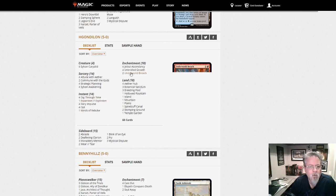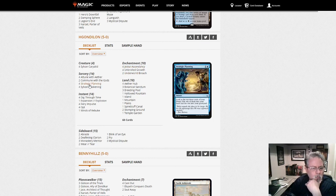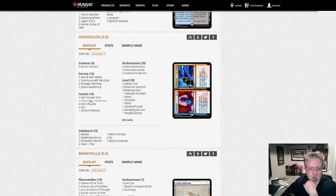Gondolion with a Jeskai Ascendancy Underworld Breach deck — interesting. Sylvan Awakening, Carametal — this is basically just what they were trying to do with Jeskai Ascendancy a while back and hoping it works. What are you killing with? Expansion-Explosion — just casting that over and over.